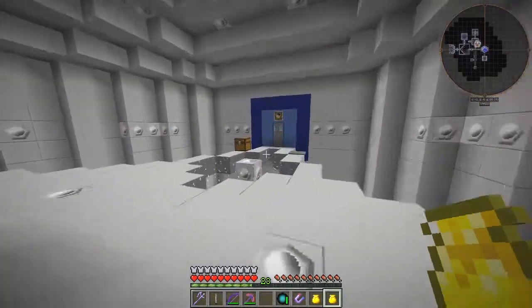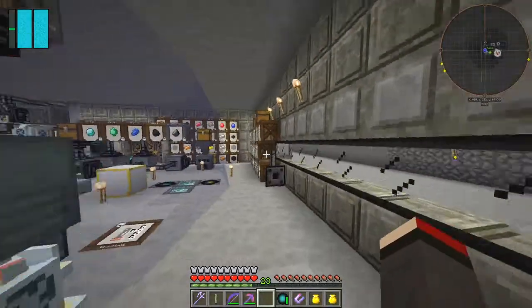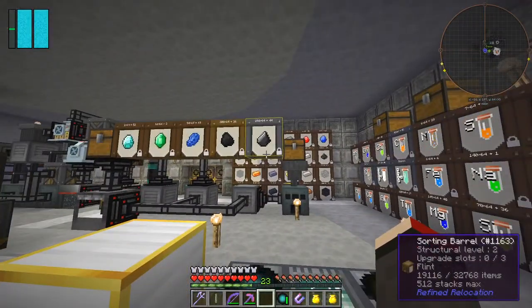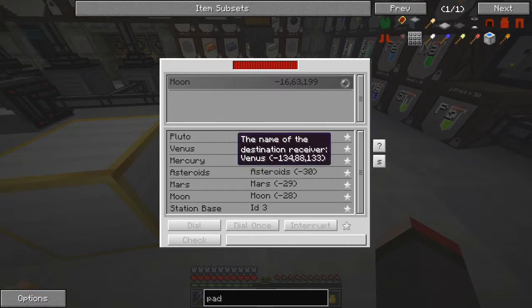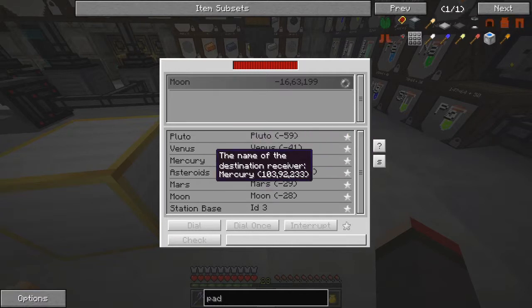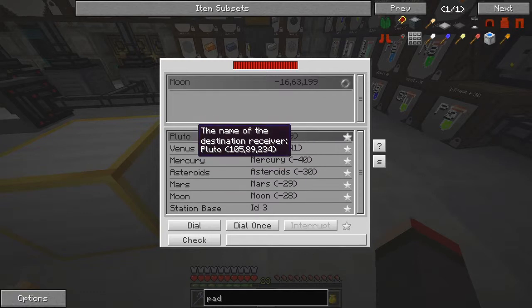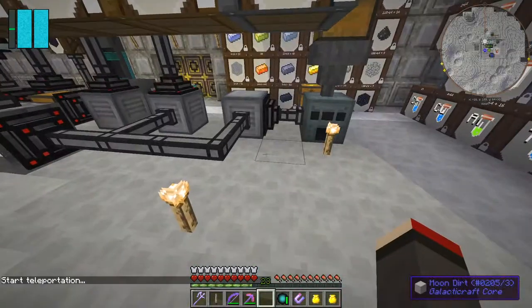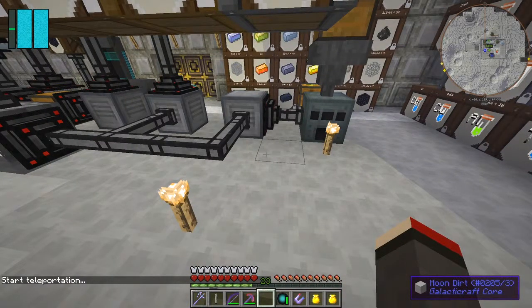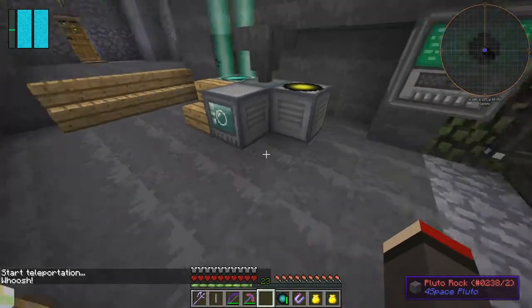The best place to do that is probably without the TARDIS. Let me check my oxygen is good, temperature's good and I've got everything I need. We'll dial straight from the moon. We haven't been to Pluto, we've been to Venus, Mercury, and we haven't been to the asteroids. So let's go to Pluto first because that's one of the far away ones - we'll dial to that and teleport there.